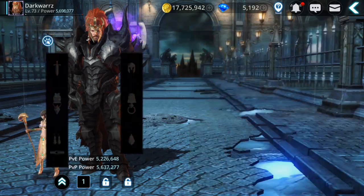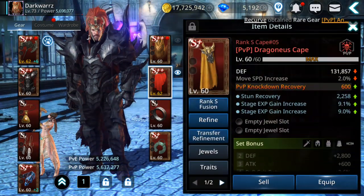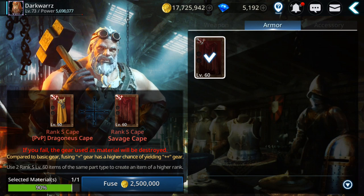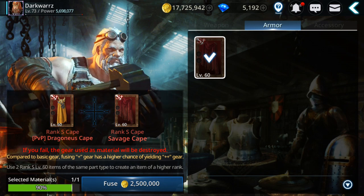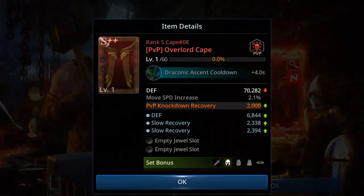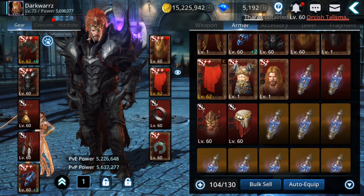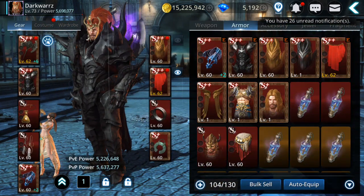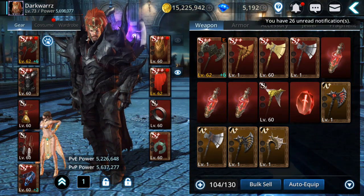Now let's do the fusions and see if we get lucky. First I'm going to fuse these two cape pieces. The chance for success is 90%, but if you fail you lose the material gear — the second one you put in. Let's hope we don't fail. We succeeded and got PvP Overload! You can also fuse level 60 gear, but the success chance is lower — around 70%. I suggest fusing the S+ gear since it has a higher success chance. The weapon fusion costs about three million gold — the chance is the same for weapons.